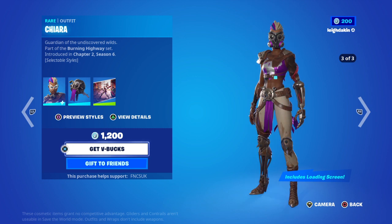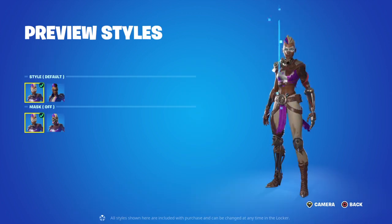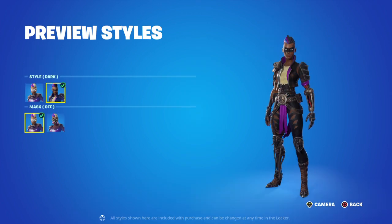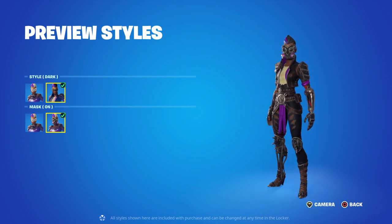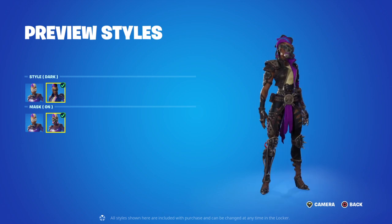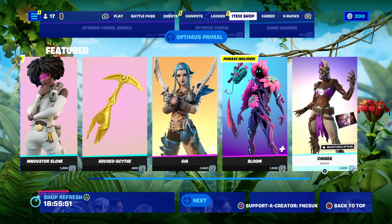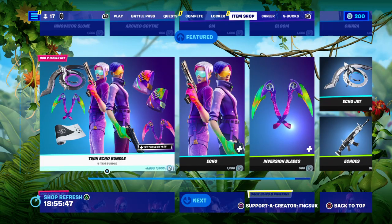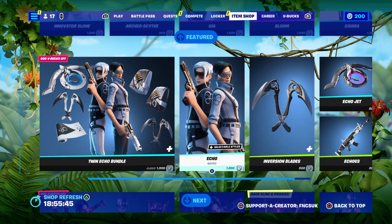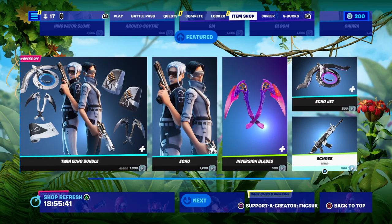It's really cool — three styles and three other styles. Default, Dark, Masked Off, Masked On. That's kind of OP — Robot Leg, Robot Arm — 1,200. Bloom is going to be OP down in the map, so you can use him and disappear. Twin Echo Bundle is 1,900, 1,200 for two styles. Houndstool 500, Wrap for 300, and the Cladder for 800 V-Bucks.